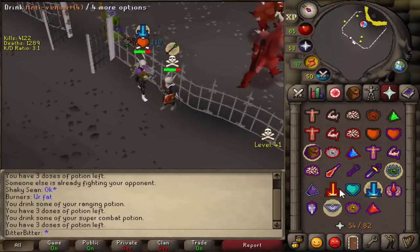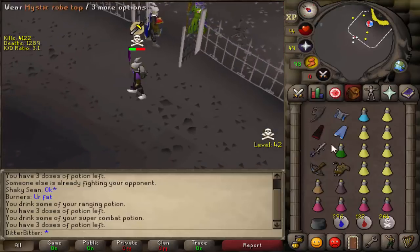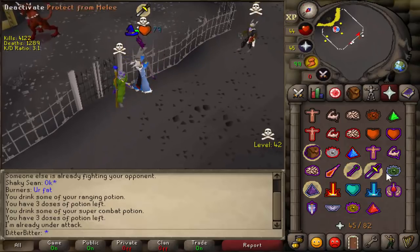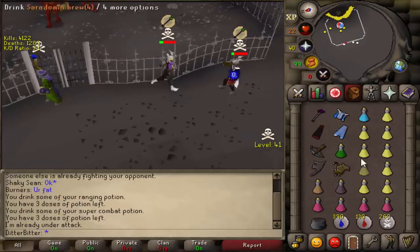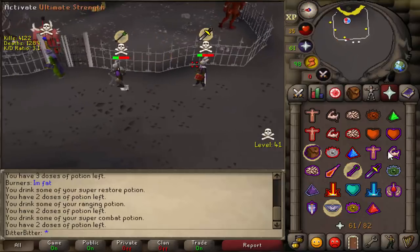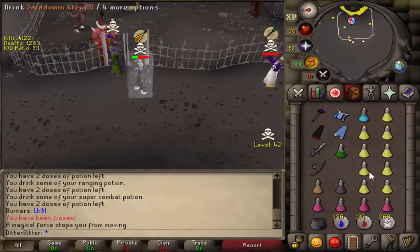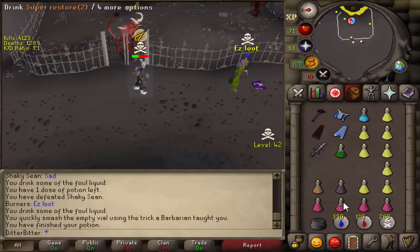We're gonna AGS him — oh my boy! Jordan just hit the best spec of 2018. I'm risking it. Oh my god how did you not die, you're trolling! He was like 12 HP off prayer. I'm risking it again. Okay well good fight — he did end up dying eventually.